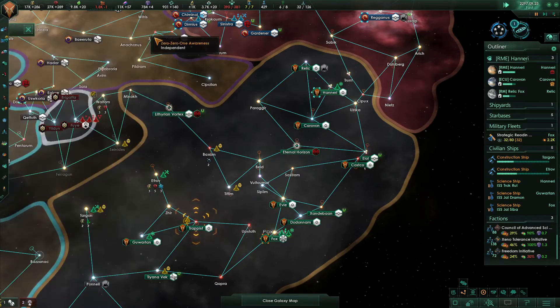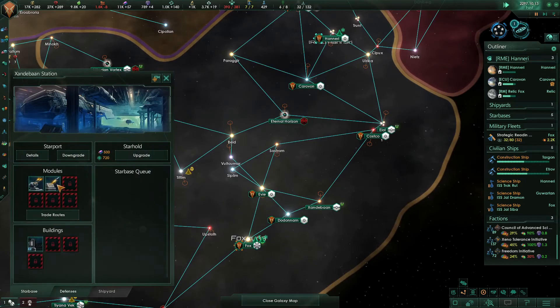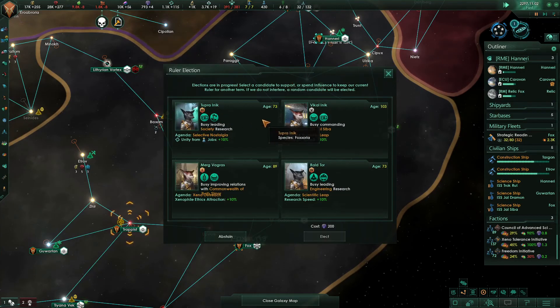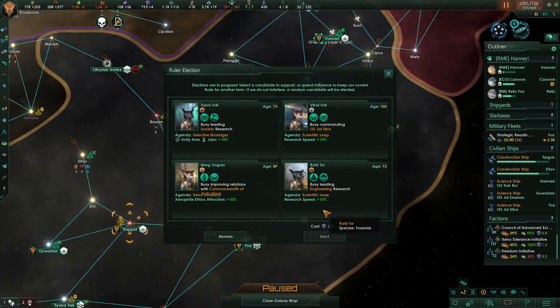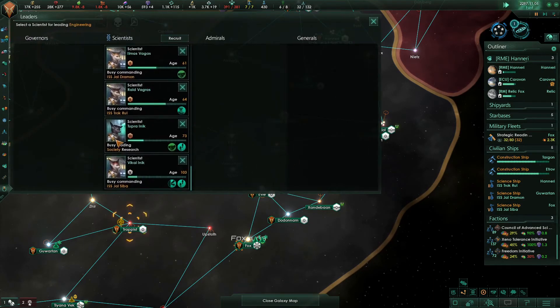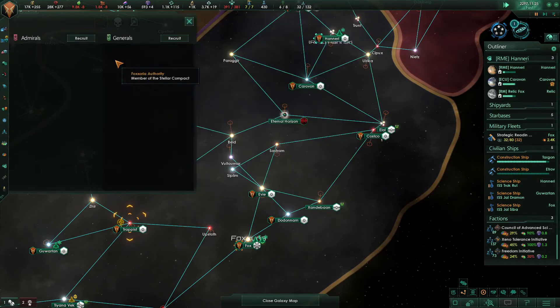Upgrade the fleet a little bit. Let's see what we have here — oh yeah, we got hangers. Let's start to replace the elbows with hangers. We got a new leader. We can actually elect somebody that we want to this time — we get a choice. Scientific leap, research speed plus 10%, he's busy leading engineering research, and he's the youngest person there. I'd like to elect Raid Tor — he can be elected. That takes, loses us a person there. We're going to recruit and pick leader experience gain.